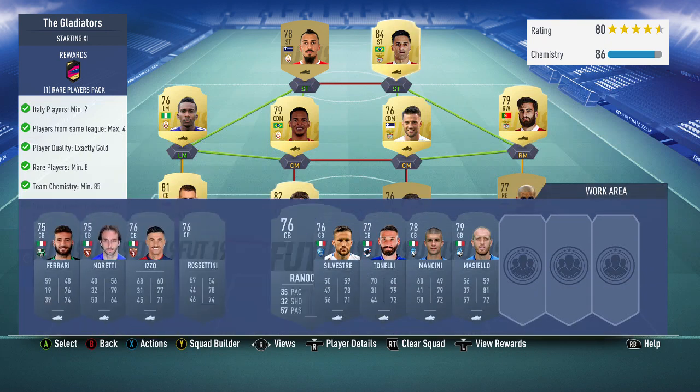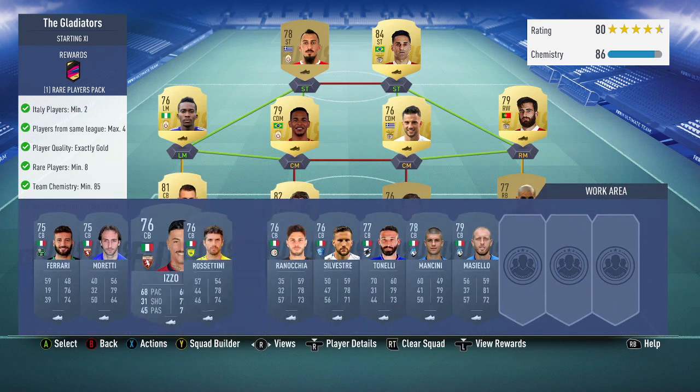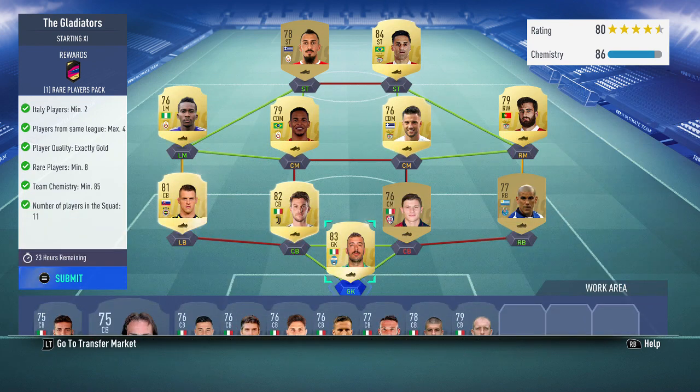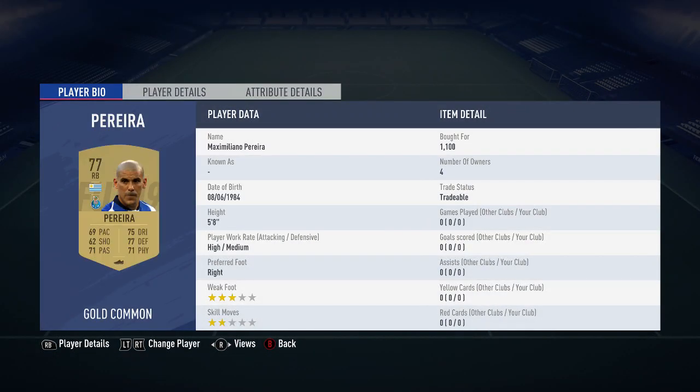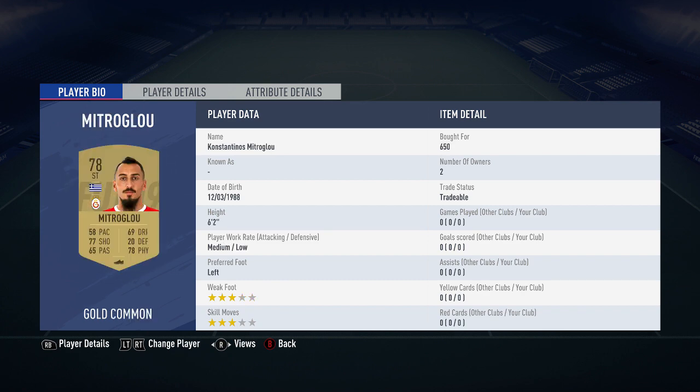Don't be annoyed if you don't get the chem by copying this exact squad. If you don't have the players, just buy any Italian centre back from Serie A. So in goal we've got Viviano, Pereira at right back, Barella, Regani, Skirtle, Rafa, Samaris, Fernando, Onyakuru, and Jonas - he was 2.5k but loads were coming up for 2k, so I think I overpaid for him.